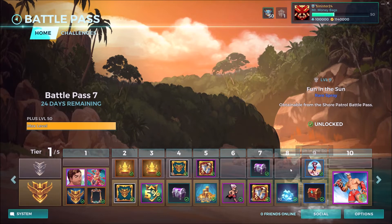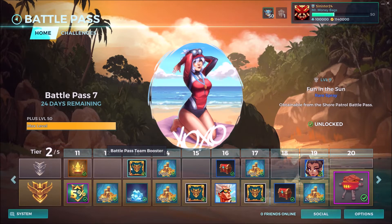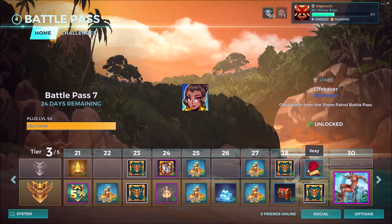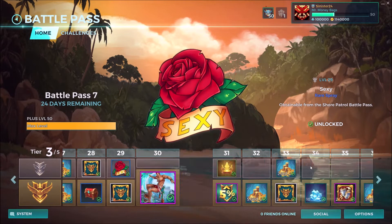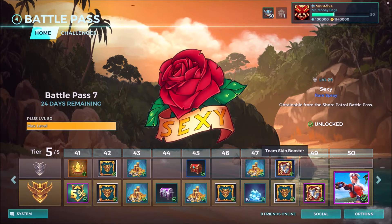You're going to get gold, some challenges, battle pass team boosters, chests — all the basic stuff. There's also this Lifesaver rare emote, a Sexy rare spray, and team boosters, and that is it.